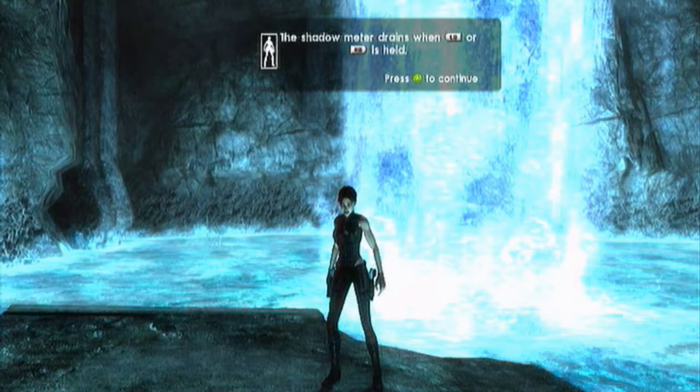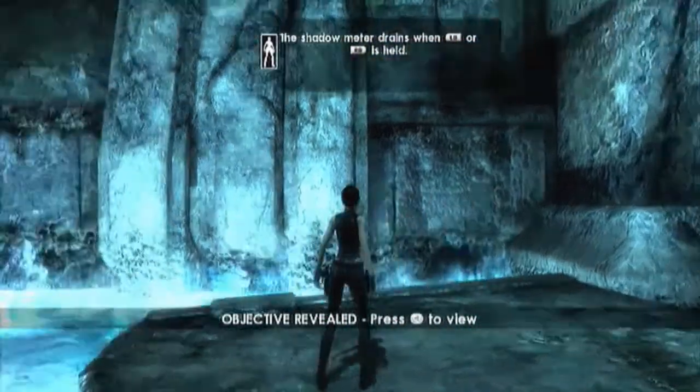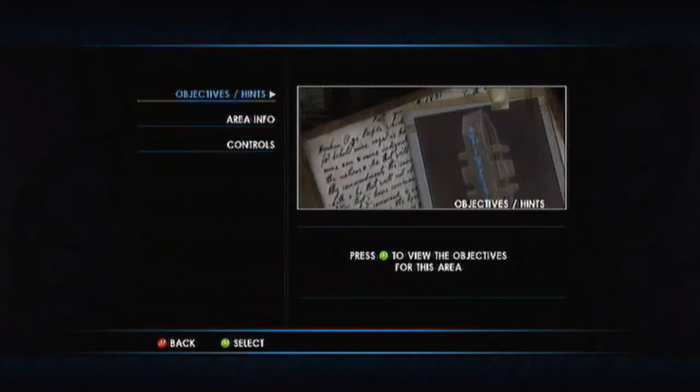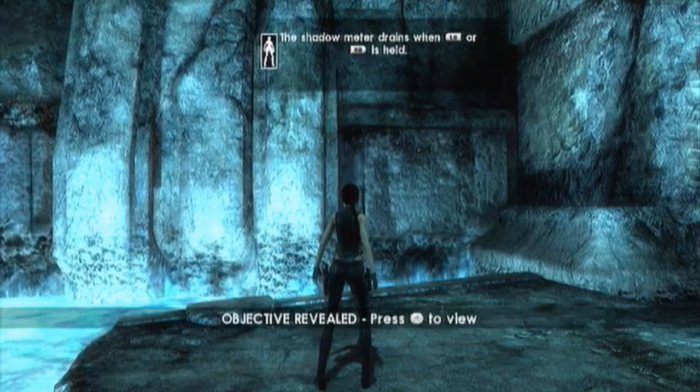The shadow meter drains when LB and RB are held. Okay. Objectives: I live. My mission is not complete — I must destroy Lara Croft, assuming she still lives. Perhaps Natla has a new task for me. I wonder what has become of her. Area info: one relic, 20 treasures.